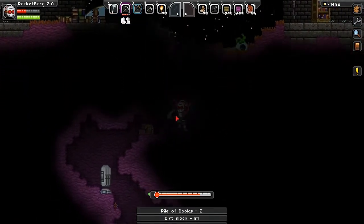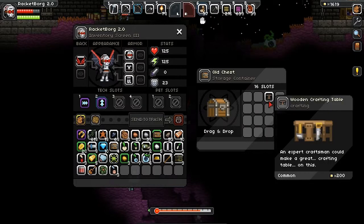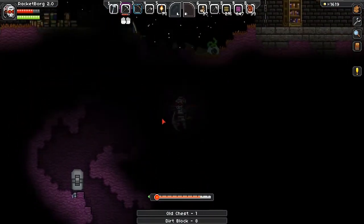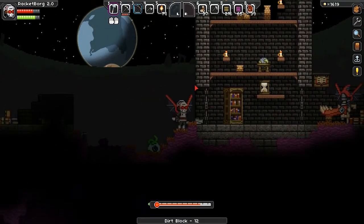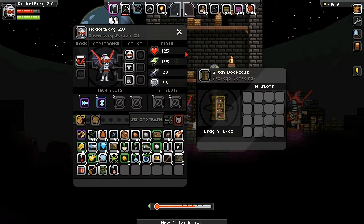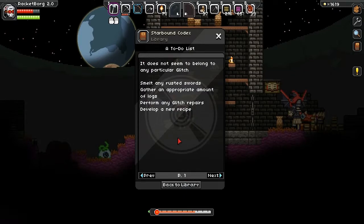I don't care what's creating the light source, I just want the chest. More pixels, diodea, and a crafting table I don't need — let's go ahead and junk it. I'm not gonna use that right now. If I can find my way out that would be cool. Glitch to-do list! A new codex — I'm intrigued by this one. A to-do list.